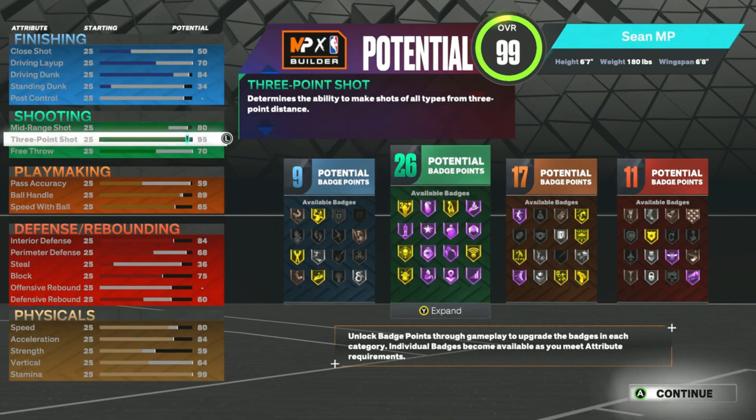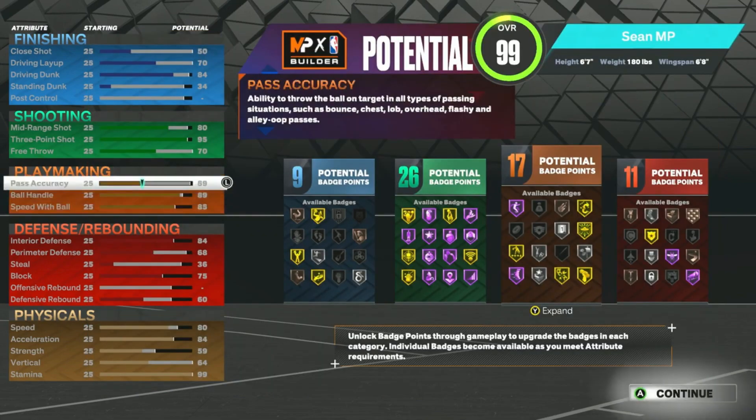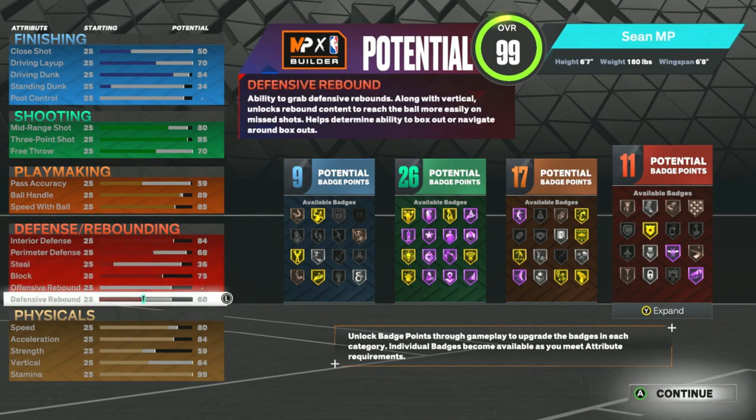For driving dunks, go 84 so that you get contact dunks. For the three-pointer, go 95 — I made this build to replicate my 2K20 builds, which was my favorite 2K of all time. In that game I had a 95 three-pointer at max; this game there's no plus-fours, so 95 is still very overpowered. For ball handle, go 89 to get Quick First Step on Hall of Fame. Max out speed with ball. For interior defense, go 84; perimeter defense 68; steal 68 — I honestly don't know how good steals are and usually don't upgrade it much.